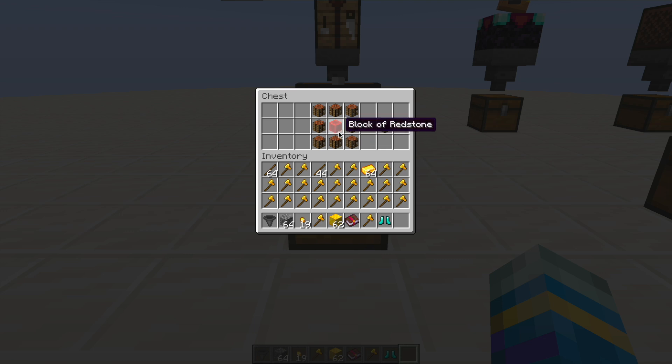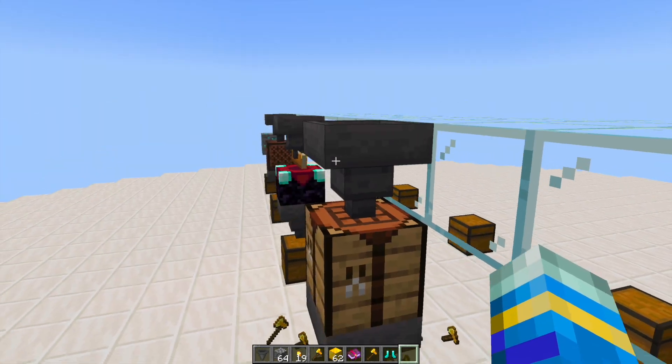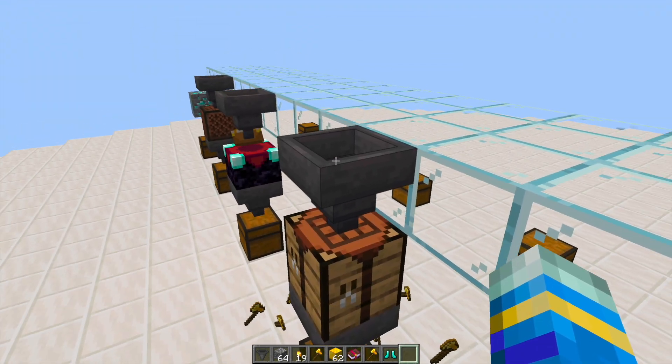If you want to craft the AutoCrafter you need all these crafting blocks — 8 of them — and then one block of redstone in the middle. Over here we have a nice little hopper setup so all of the crafted recipes will end up in the bottom, and then you put the ingredients in the top.